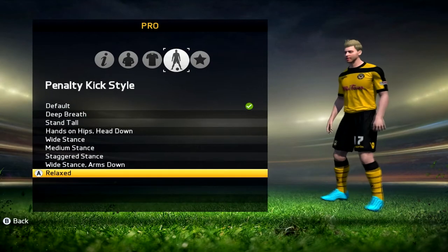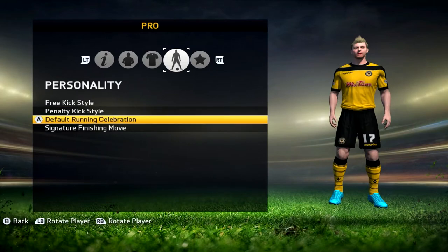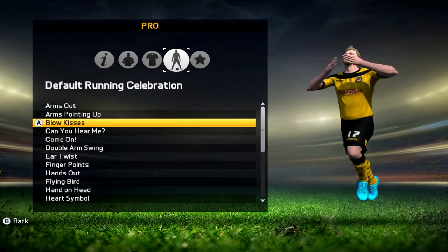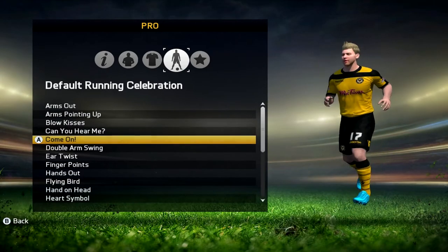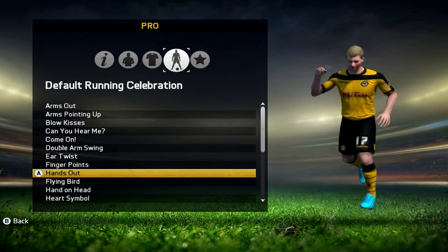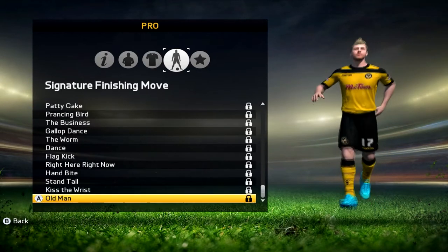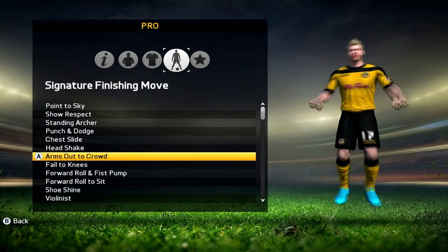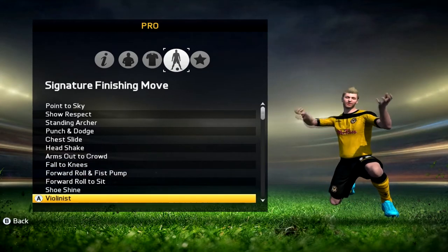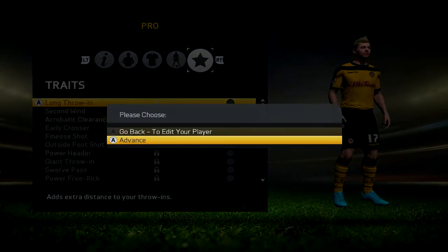Penalty kick — what about the relaxed? I'll go with that one. Default running celebration — so many to pick from. No, I don't like that one. Do a twist. I think the finger point would be — yeah, that'll do. And a signature finishing move — of course some of these are unlocked as well. Handshake, arms out to the crowd, fall to the knees. The violinist would be a good one to begin with. And then we don't have any traits. There we go, advance.